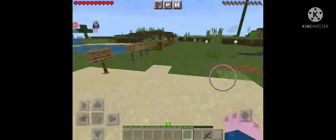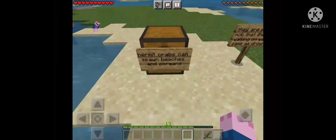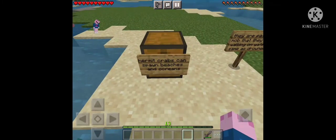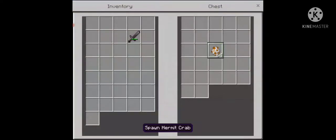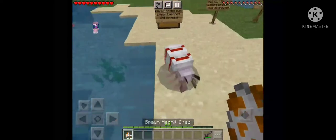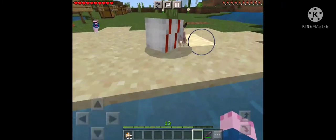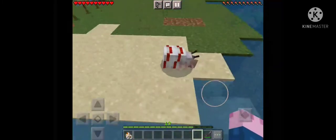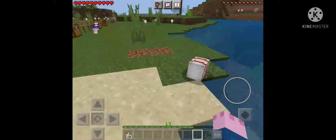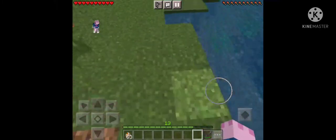Starting off with mobs — Hermit Crab. Hermit Crabs can spawn on beaches and oceans. The Hermit Crab looks cute and adorable. This is the Red Hermit Crab variant.